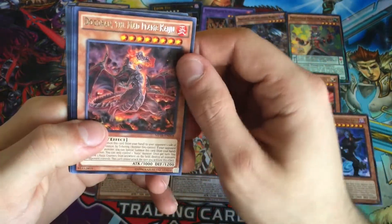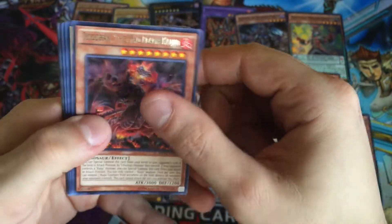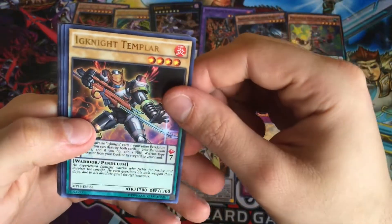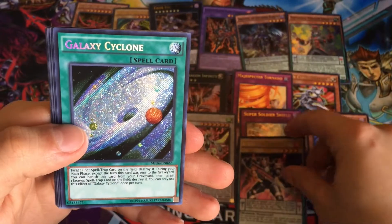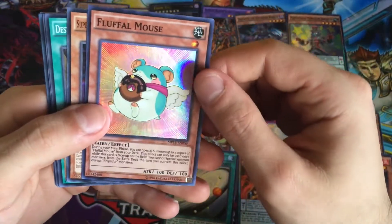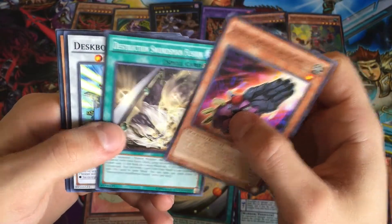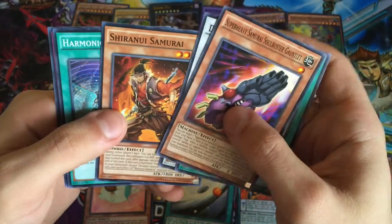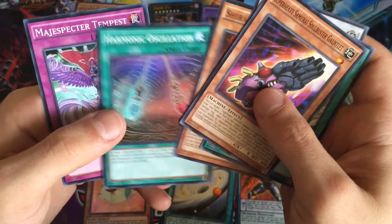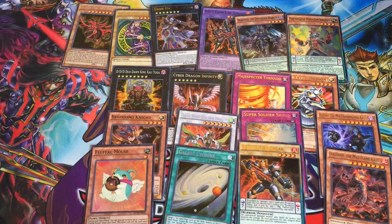Final pack — let's see what we end with. Dogoran the Mad Flame Kaiju, Ignite Templar, Galaxy Cyclone — beautiful, I don't think we've pulled that one yet so I'm happy with that. Fluffle Mouse, Super Heavy Samurai, Destruction Swordsman Fusion, Deskbot Jet, Shiranui Samurai, Harmonic Oscillation, and Magispector Tempest — not to be confused with Raging Tempest which is a great set and we did an opening of three packs on that.